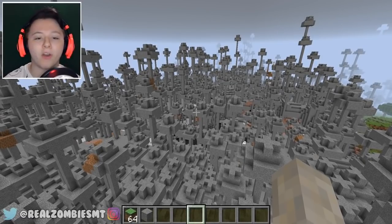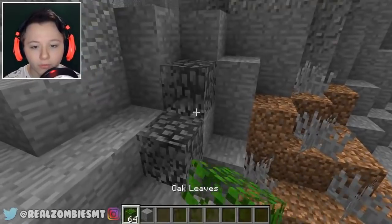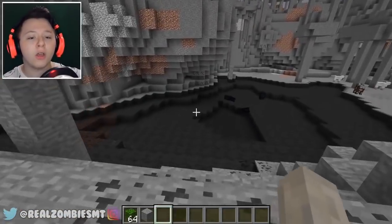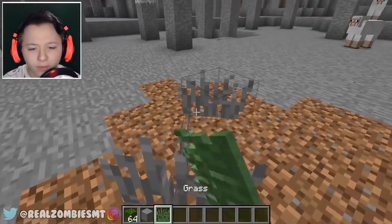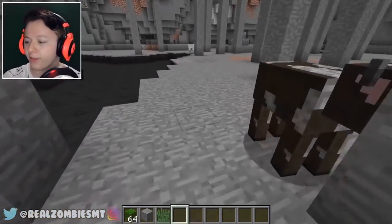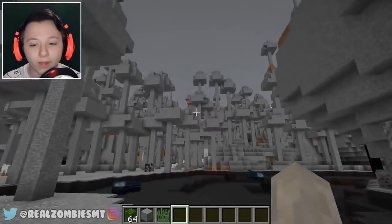There are so many trees here — oh my goodness, the leaves are literally gray. Other than blocks that don't change color in Minecraft — like dirt — the water, grass, leaves, and tall grass all look like they've just lost all their color. It's literally colorless, which makes sense because Granny's color theme is gray. This is kind of creepy. On the bright side, it must be really easy to find minerals here because they're literally right out in the open.